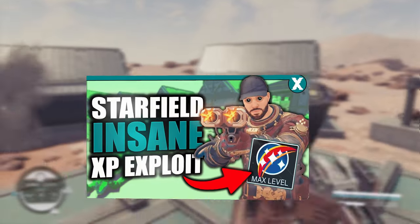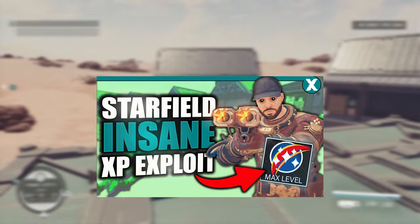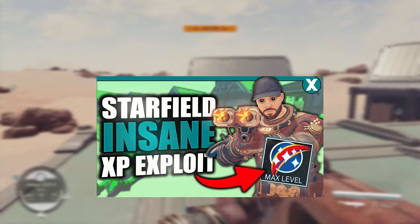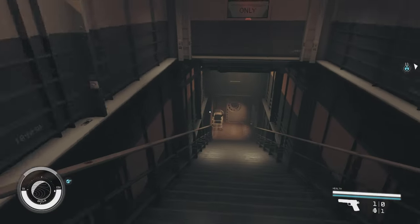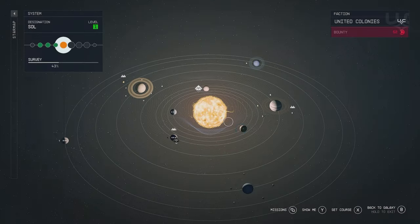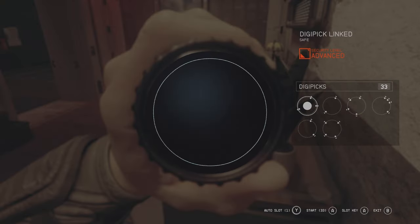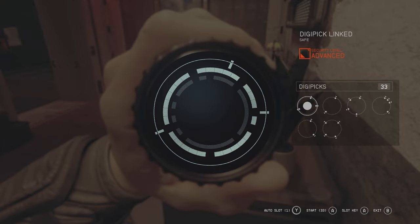If you need to level up quickly, I'll link my XP exploit at the end of this video and pin it in the comments — it gets you 5k XP every few seconds, so definitely check that out. Once you've upgraded your security level, head downstairs. There are nine to ten lockers to crack down there. Then head to Venus and wait six hours. Come back and the safe in the back office will be good to pick again. Reset it four more times and you're done — you can now pick master locks.